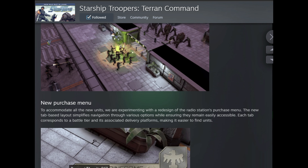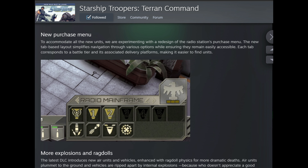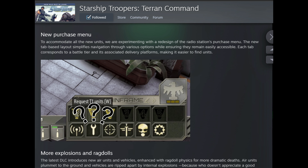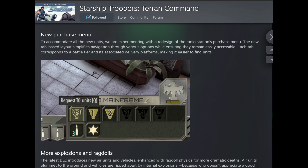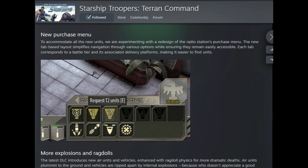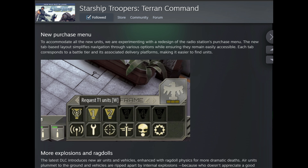New purchase menu — I think this is for accessibility, making units organized in tier groups so your screen can fit every unit. Not a bad change.